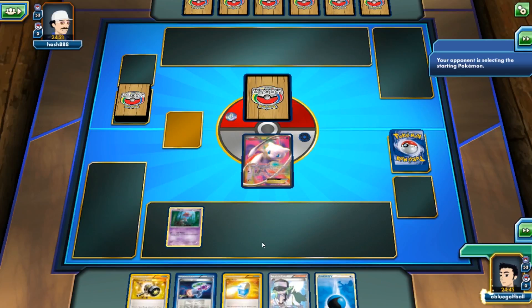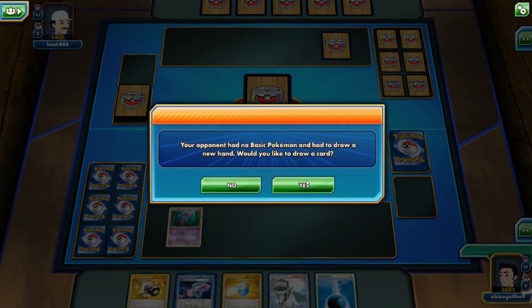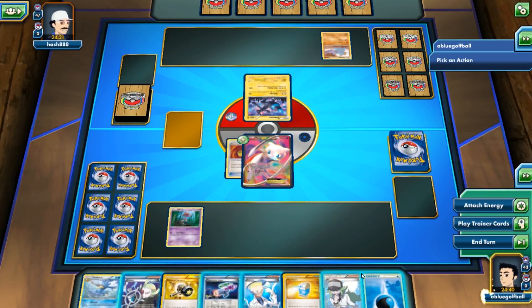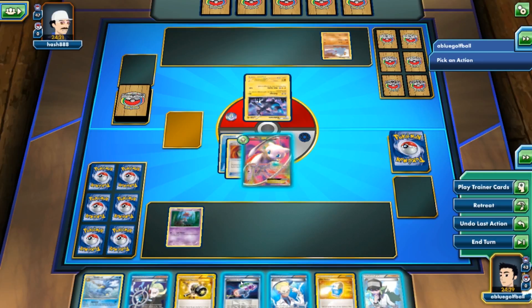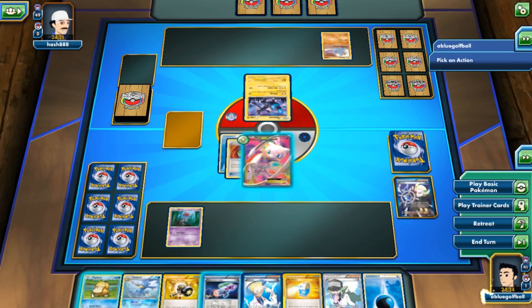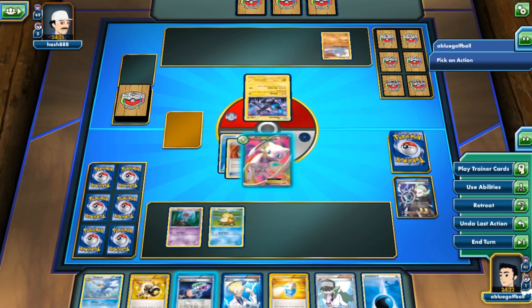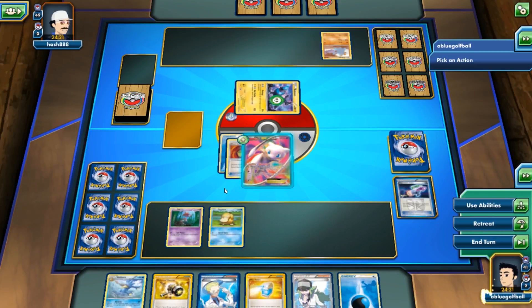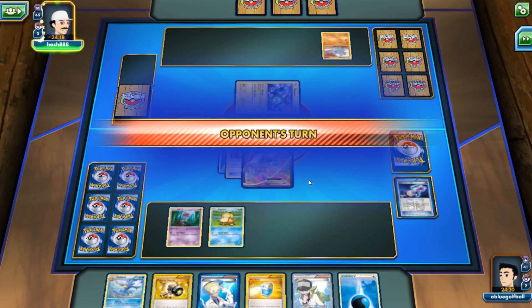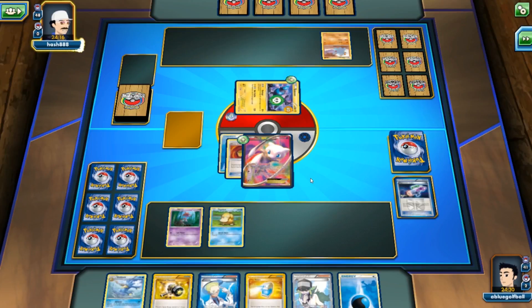We get to go first again. We play Jirachi on the bench and even play an energy — you never know when you'll miss Dimension Valley. We mulligan a few times and actually play Ghetsis here, taking a look at my opponent's hand. We see Donphan, Lysandre — and thankfully we got rid of those Robo Substitutes right away, getting two cards. We go with the Hypnotoxic Laser, put my opponent to sleep, and pass. My opponent stays asleep — huge bonus.